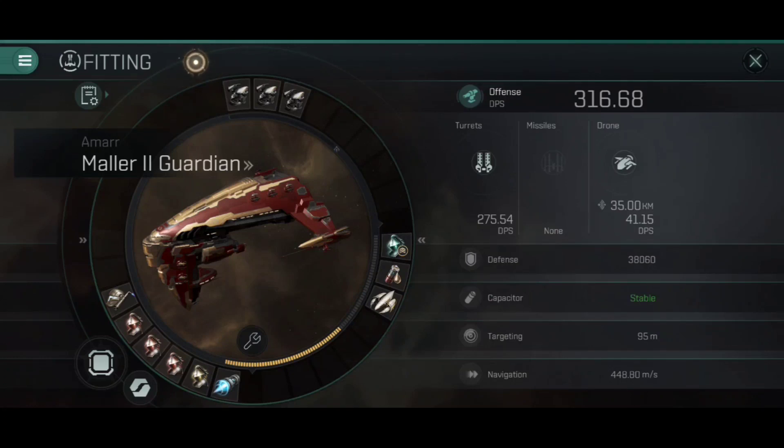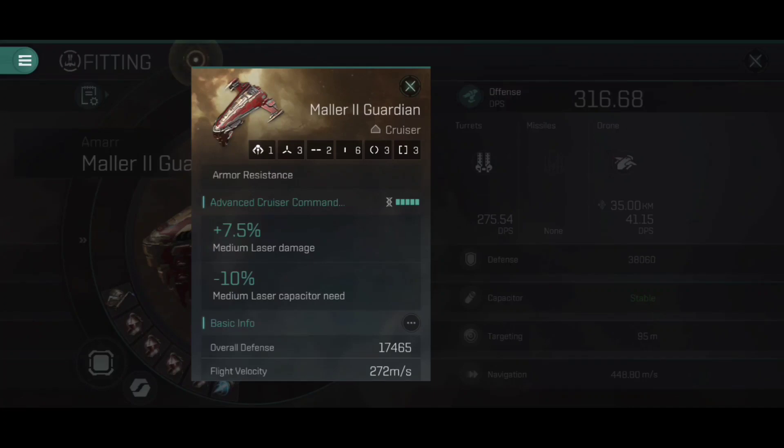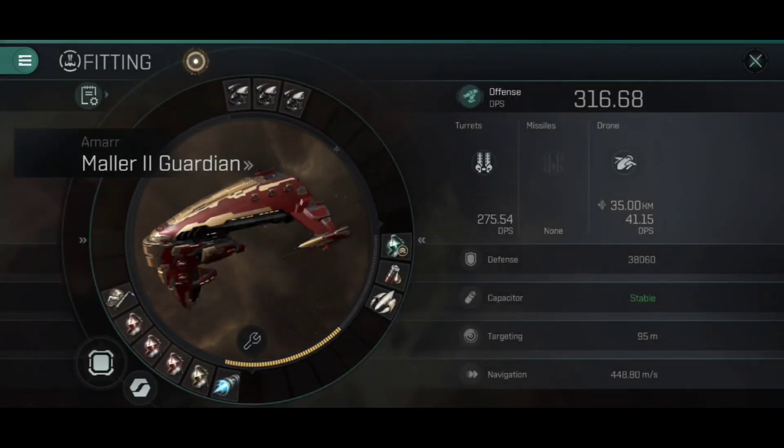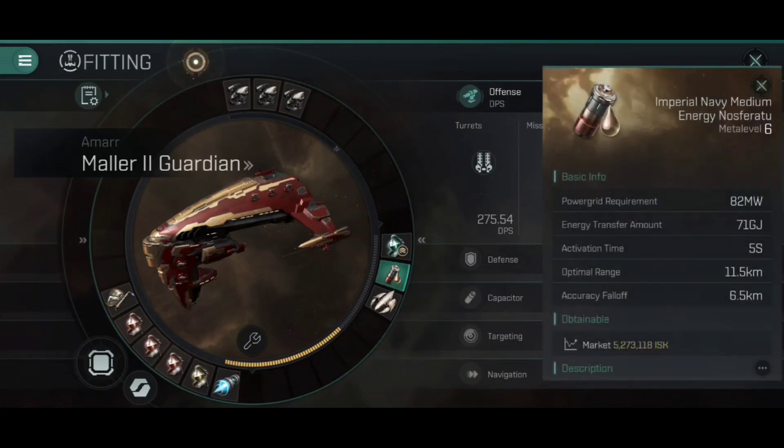The Mala 2 Guardian does get bonuses to medium laser tracking speed, damage, and capacitor need reduction, but your damage isn't exactly vital — it's just an additional contribution on top of your tanking role. For the mid slots, the first one is the Imperial Navy medium armor link module. There's not much point running a guardian without it. I've also fitted a medium energy Nosferatu, since I can't quite fit a large into this power grid, to help keep the adaptive and reactive armor hardeners active and maintain enough capacitor for armor repairers and the microwarp drive.